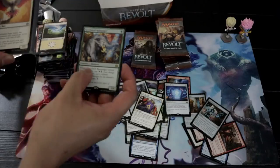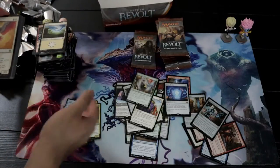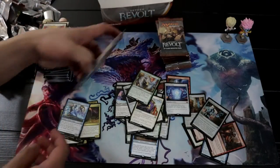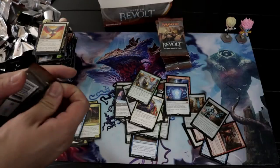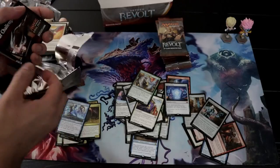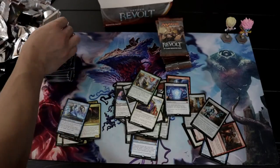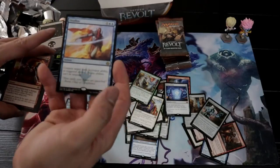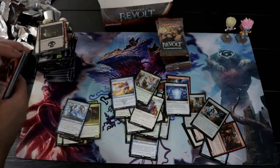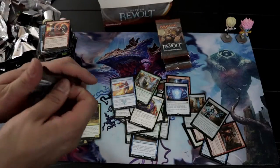Got a Greenbelt Rampager. Oh my gosh, this card is so good in energy decks — it's just crazy. Along with the Golgari you can put that too. It's so good — builds energies. You just have to pay two and you're set. Got Disallow — one of the best counterspells. Wow, that's pretty much everything.